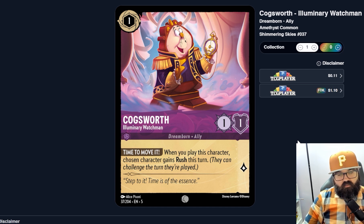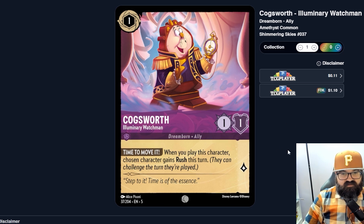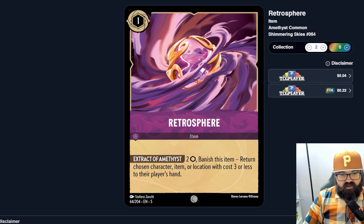We have Cogsworth, a one-one-one. When you play this character, chosen character gains Rush this turn — so he can give somebody else Rush. Rush is a pretty good thing, especially to counter early game pressure. You could play him alongside a bigger card to give that card Rush. For such a cheap card that's also inkable, I can see this getting played in a lot of decks because Rush is generally a good thing — opponents can't really prepare for that Rush minion coming out and hitting their characters.